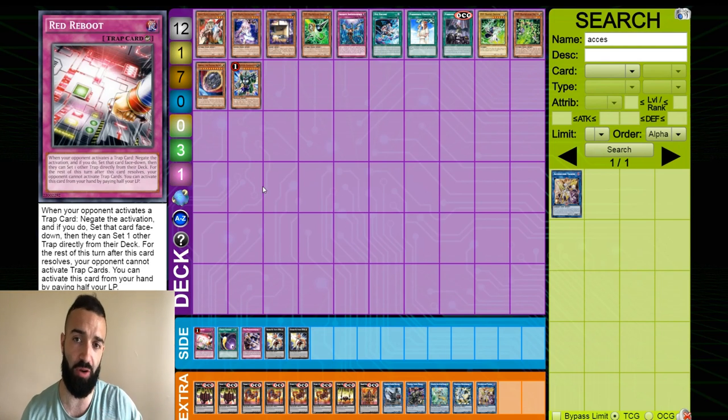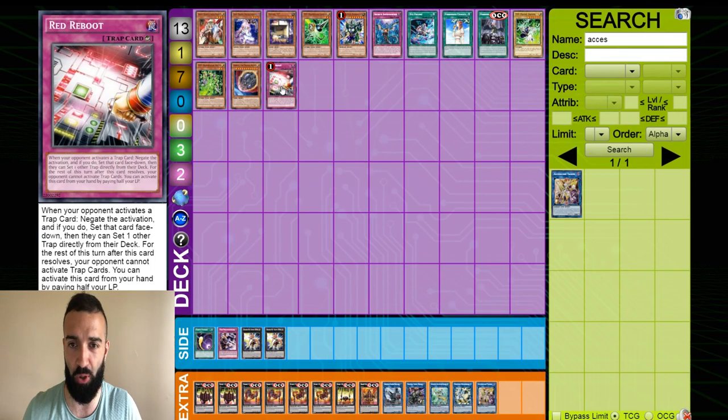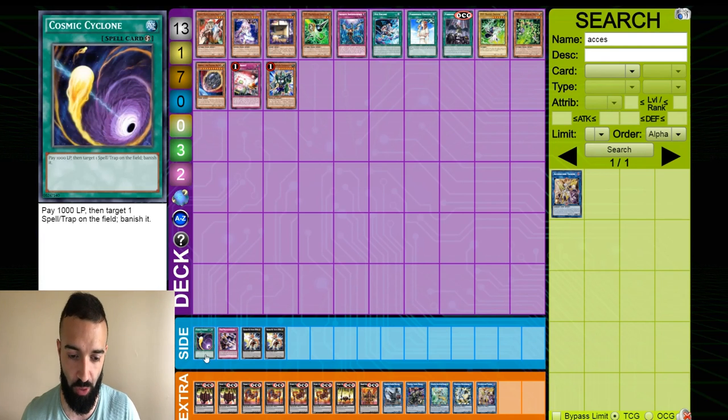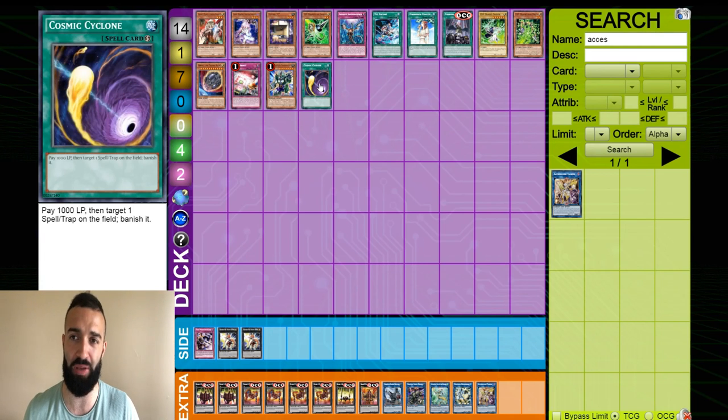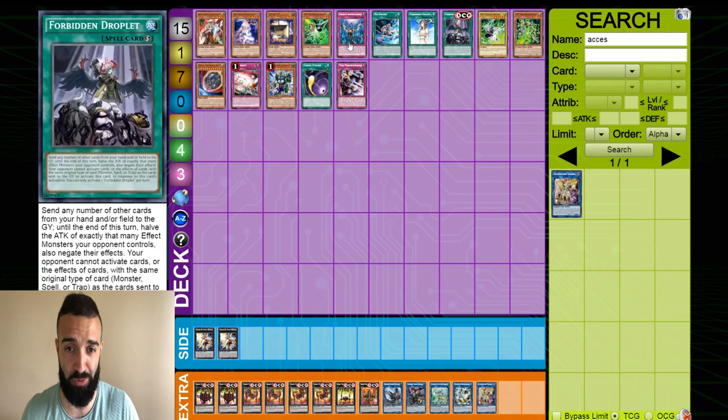Dino Wrestler: they're only going to have a three-material Zexal, so it's going to be 2,000 attack. You can special summon the Dino Wrestler, they'll chain the Zexal — no problem. Enter Battle Phase, Dino Wrestler destroys it and then destroys the field spell. So they don't have a Nibiru on the following turn and can't OTK you. I'd recommend Dino Wrestler as one of the top cards to play. Red Reboot to stop the trap cards. Focus on Nibiru moving forward. Cosmic Cyclone as a follow-up: if you get rid of the Zexal, use Cosmic Cyclone on the field spell next turn. You could potentially play triple Pot of Duality to hard draw it and have some interruption. Those are, in my opinion, the best 15 interruptions.